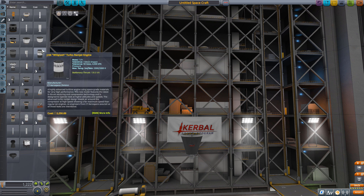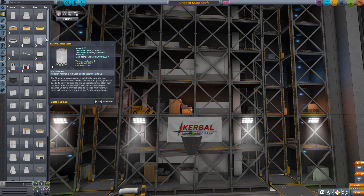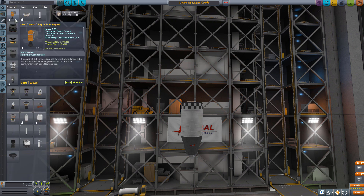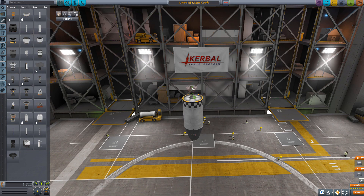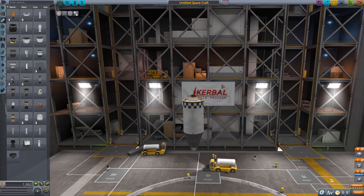Now we need preferably the smallest engine we can find — just enough flame to heat the air. First we need a fuel tank. Just a medium-sized tank; we'll run it at really low thrust. I want enough gas in the tank to get us going. Let's put the smallest engine we can on here. What about this little guy? There we go. This is going to be our little engine that heats up the air, although more than likely this won't work.